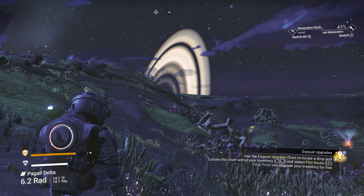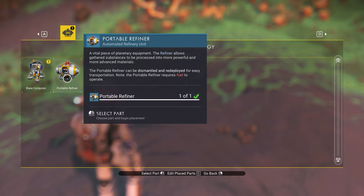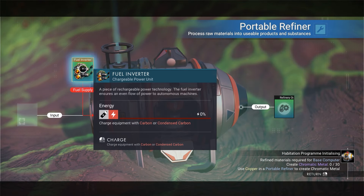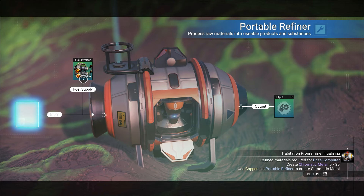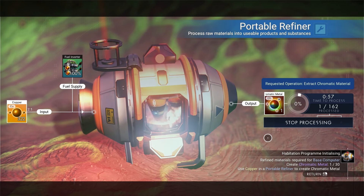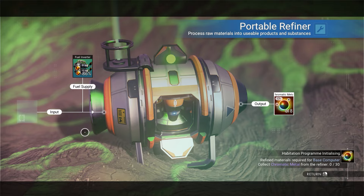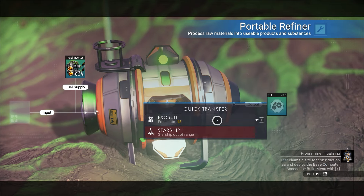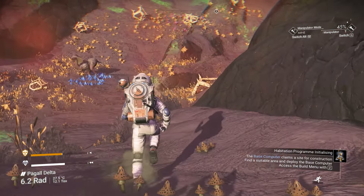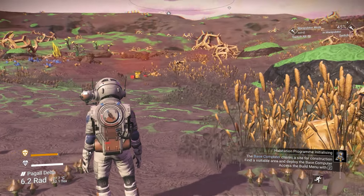I got more than I needed. Now let's put the refiner we already made down. Put in carbon as fuel and copper on the left — it will turn into chromatic metal. That's it, it's already done. Take the chromatic metal into your inventory. Now we need to claim an area to build our own base. You can have up to 400 bases in No Man's Sky. Find a good area — I think this spot is good.